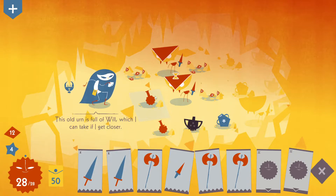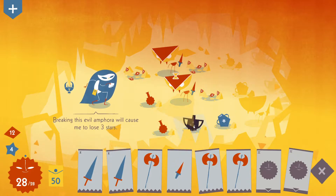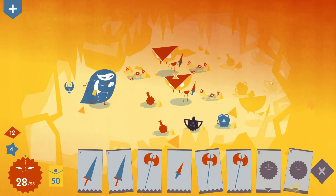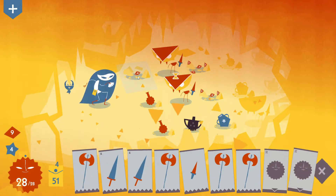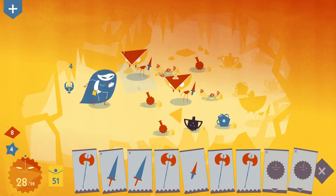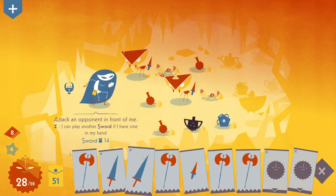This thing here is an old urn full of will, which I can take if I get closer. So this is just healing. Over here, we have an evil amphora, which will cause me to lose three stars if we break it. I don't see how we cannot break it. And there's another one there, and I think one there. Losing three stars if we break them.